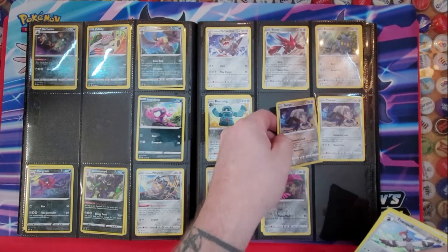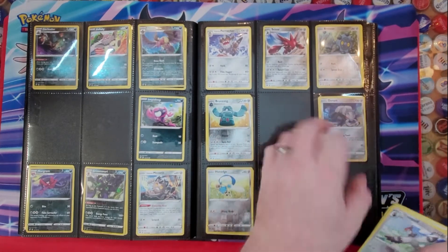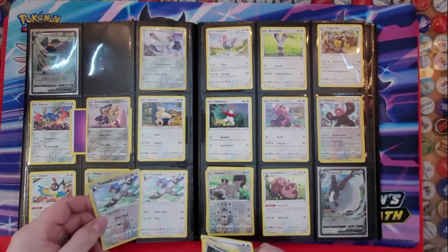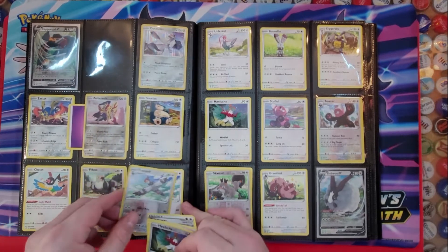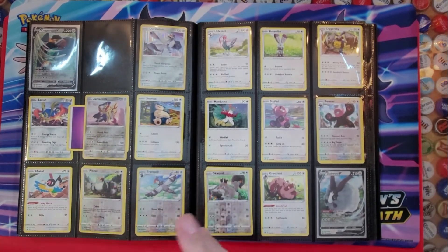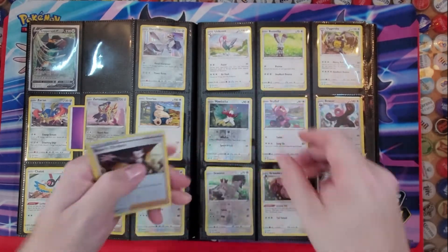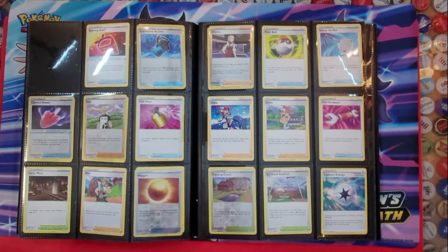We have our Durant. We have Tranquil. Hawlucha. And then Boss's Orders.